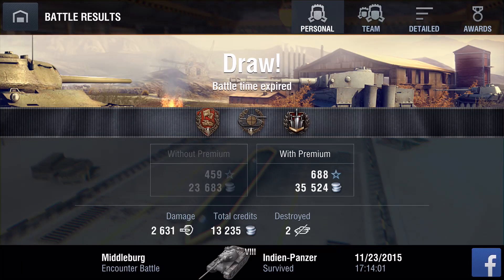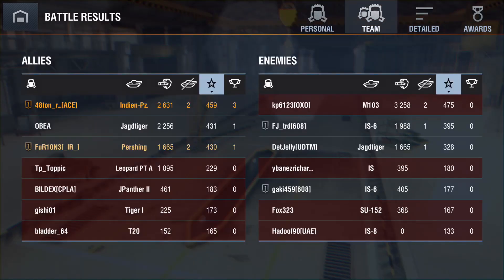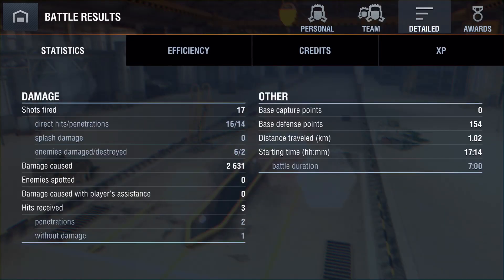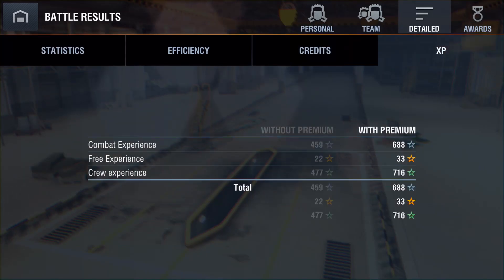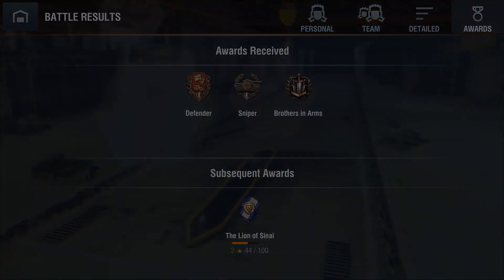Defender, Sniper, and BIA medals. 2.6k damage for myself, 1.6k for Furione, and a good amount for the Jagdtiger as well. Decent accuracy stats. 13k credits and not much XP for a draw.